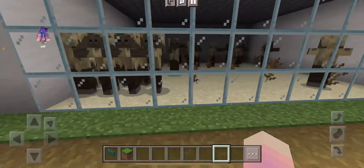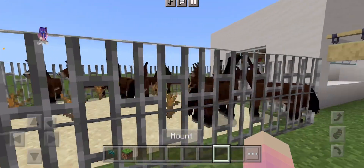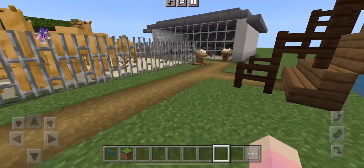And you get camels, bunnies — mainly because I couldn't find desert bunnies — some husks, and donkeys because I think they can spawn in desert villages. And then there's a little help center, and as you notice you have the little information boards.